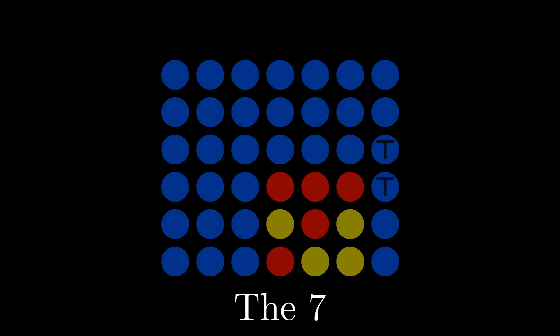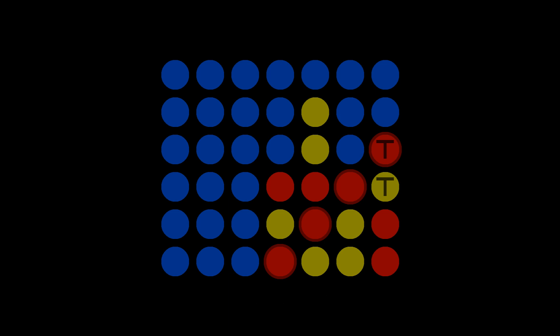In reality, it doesn't even matter what Yellow does here, since Red will play in the seventh column regardless. Eventually, the first threat is revealed and Yellow is forced to respond, blocking the lower threat. Then, since the second threat is immediately above it, Red plays on that threat, winning the game.